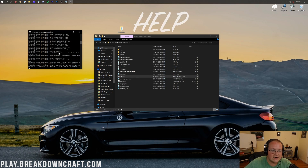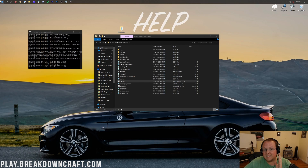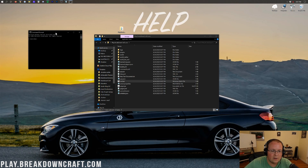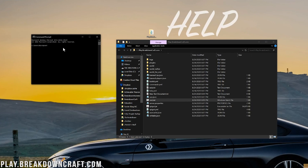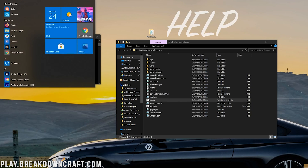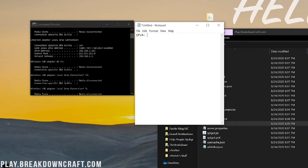While the server is generating files, open the command prompt. Click the Windows icon, type CMD, and open Command Prompt. Type 'ipconfig' and hit Enter. You'll get a bunch of information. Open Notepad and write down two strings of numbers: first, your IPv4 address — for example, 192.168.1.123 — and second, your Default Gateway, for example 192.168.1.1.